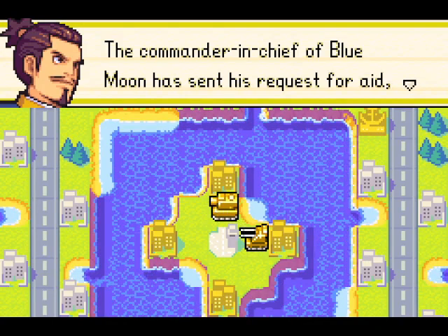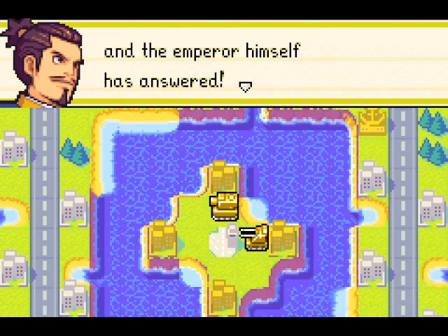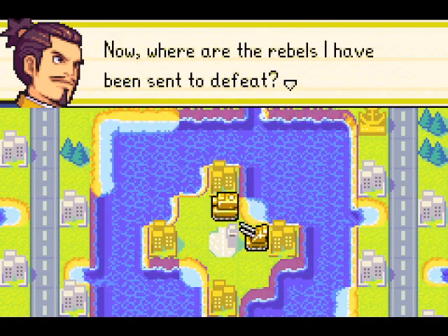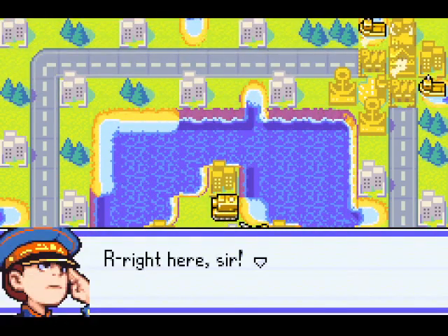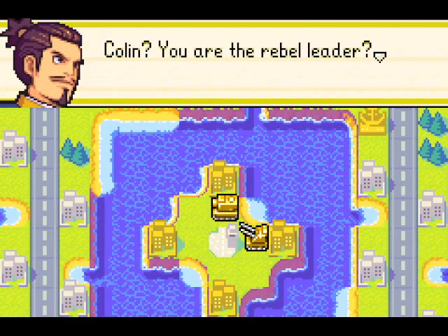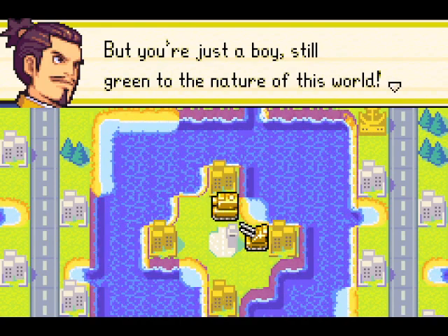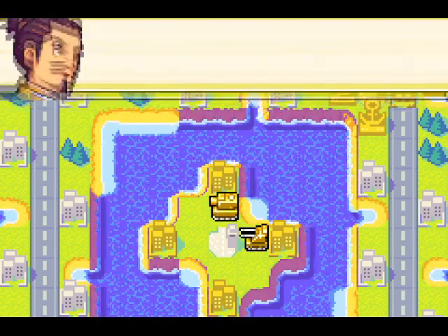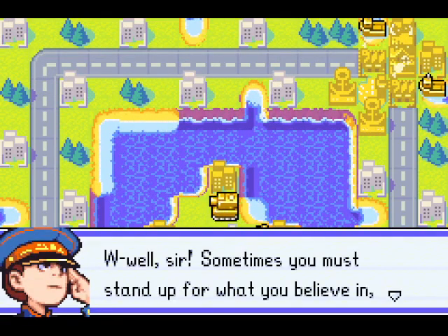We've got an air, slash navy, slash ground map. And you can see on that center island that there's an airport. Originally, there were a bunch of neutral properties there and two infantry on Yellow Comet's side.